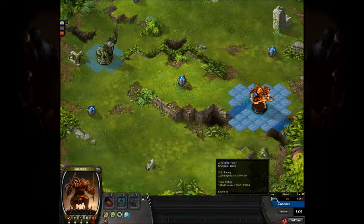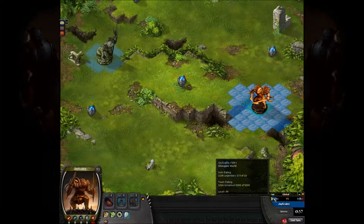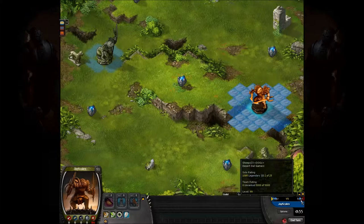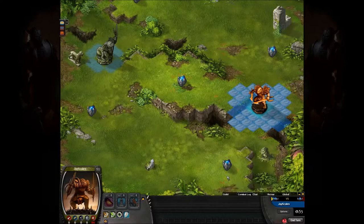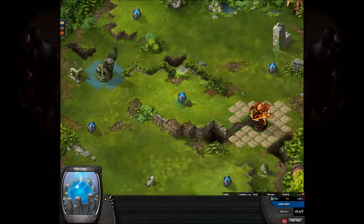Today we've got Jscales here playing Full Faction Sundered Lands against Shibi23 playing Forglar Swamp Shattered Peaks Split Faction. Jscales is going first. These guys are both in Legendary, both above 1000 rating, so I figured they'd be decent enough to watch.